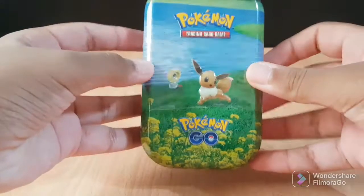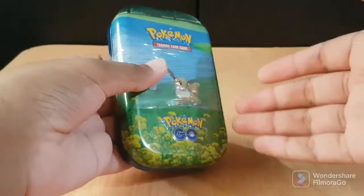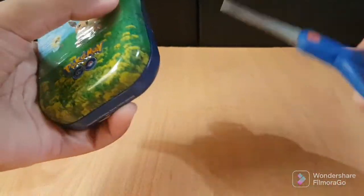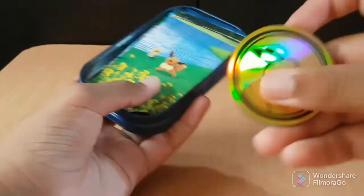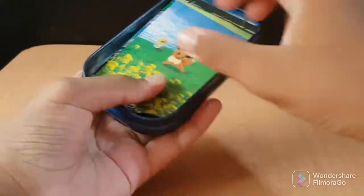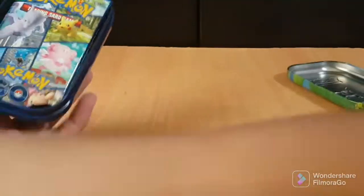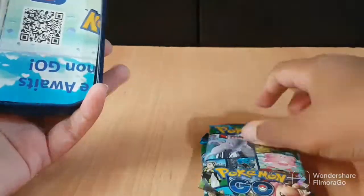Hey guys, welcome back to a new video. This time we're going to be opening this Pokémon Go mini tin — it's an Eevee one. This consists of two Pokémon Go packs, one coin, and one artwork card. For some reason we still have a Pikachu coin, and here's the Eevee artwork card. We're really here for the two packs.